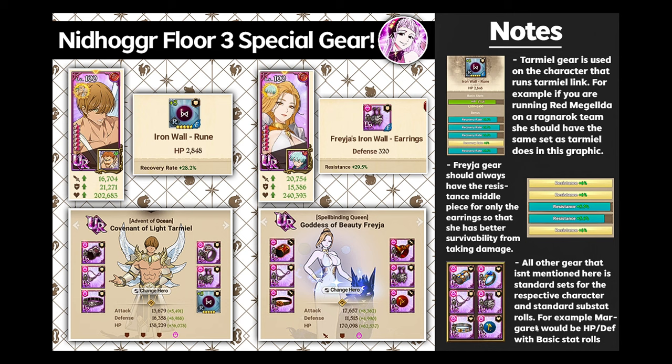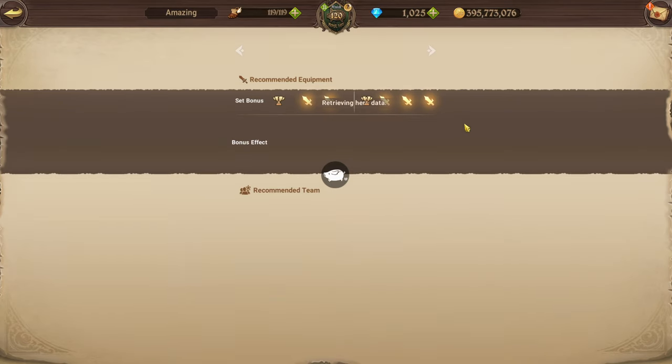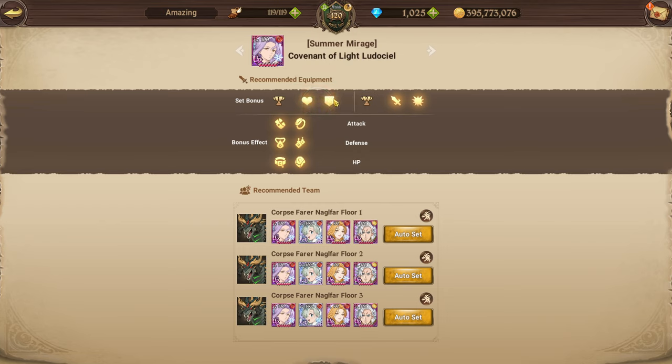All other gear not mentioned here uses standard sets for the respective character with standard substat rolls. For example, Margaret would be HP/defense rolls with basic stat rolls. You can actually check a character's best gear set in-game by going to their section and clicking the recommendation button — it'll suggest the best gear set for that character in the content. Right here as an example, Red Margaret's best gear set is HP/defense, and that's the standard set you'd run.